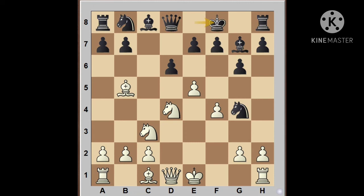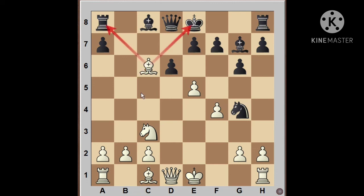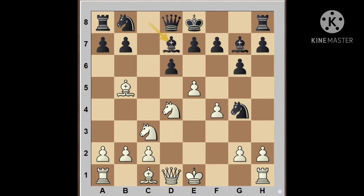Suppose Black plays Knight c6 — he is going to lose material. White continues with Knight into c6, b into c6, and after Bishop into c6, White is up in material as it is a double attack — White will get the Rook. On Bishop b5, suppose Black replies with Bishop d7 — he is going to outright lose with Queen into g4, and one Knight is lost.